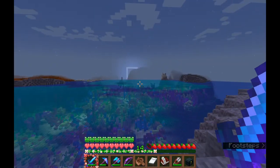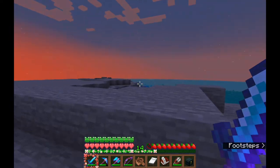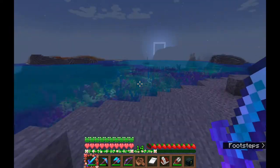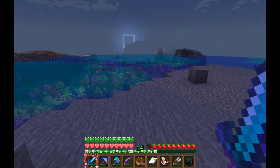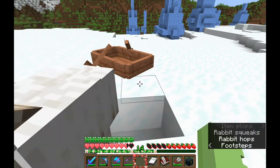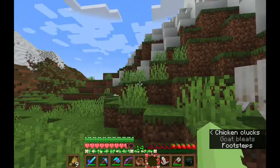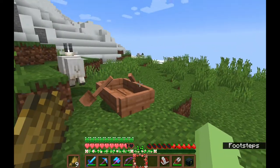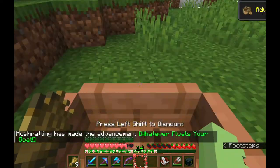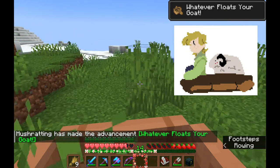After sleeping the night away I decided to head out again because I had more cats to find and more biomes to find as well. The sunset was really nice — it was just a flat biome, but a good sunset. I found a goat and decided it was a perfect opportunity to get the Whatever Floats Your Goat advancement — quite possibly one of the funniest advancements. You just get in a boat and chill.